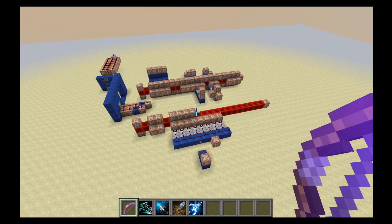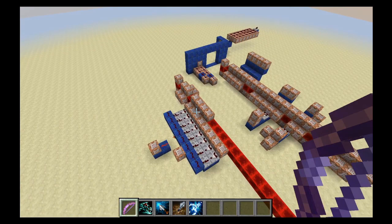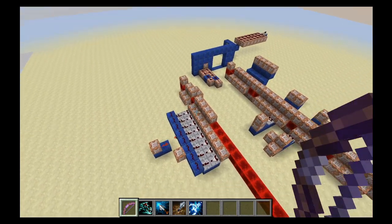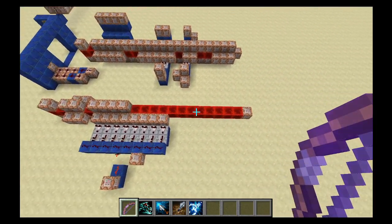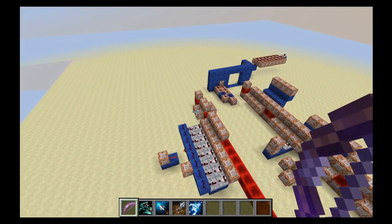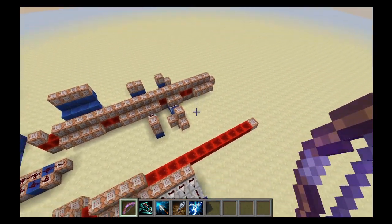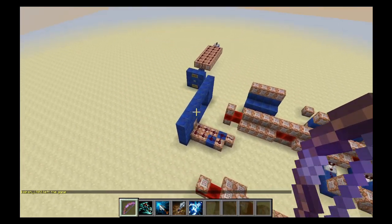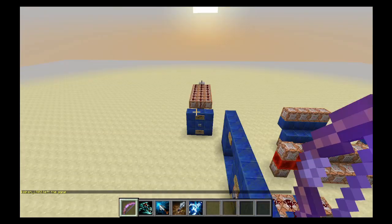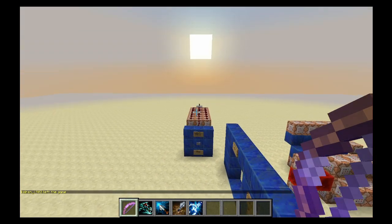So let's take a look at what is happening here. As you can see there's a bunch of command blocks that are constantly being powered by a fast clock. This row checks which direction Vayne is looking in and gives her a movement boost if there's a player in front of her. The second row operates all of the other abilities as well as detecting which item slot is being chosen. Here we can see the reset button that has to be pressed each time a new player joins the server — if you don't press it, some of the abilities may not work.